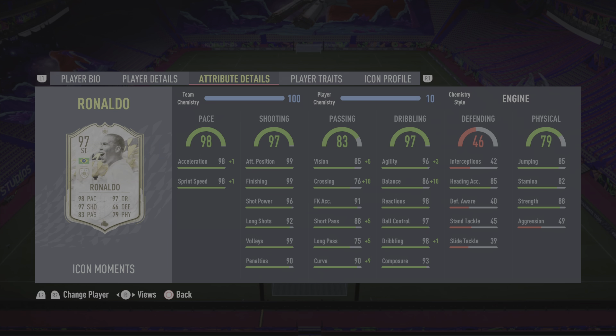For dribbling, it is absolutely sensational. He's got 86 balance — with the engine chem style you don't really feel it — and the dribbling on the card is absolutely ridiculous with five-star skills. Is it as fast as Messi, Neymar, or Salah? I wouldn't say so, so I'd give him a 9.9 out of 10 for dribbling. For physical, 88 strength is very very good and more than enough to hold off players while dribbling, but combined with pace I'd give the physical an 8.5 out of 10.